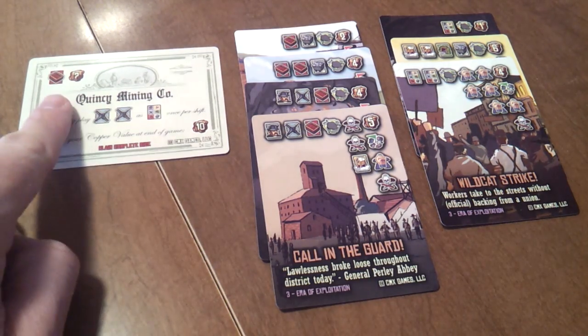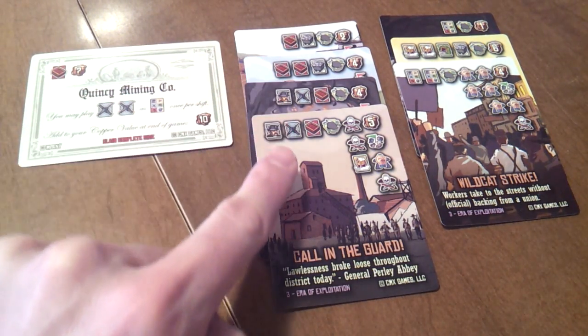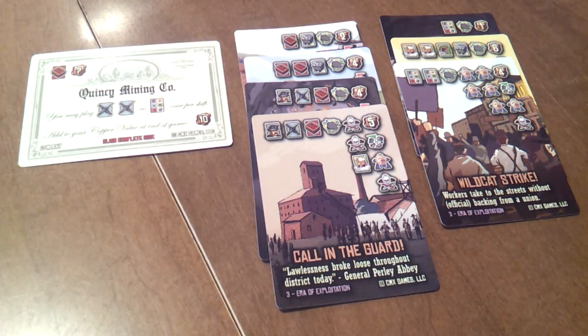In this example, your resource specialization is explosives and your resource specialization score would be 5. If 5 is the highest or tied for the highest among all resource specialization scores, you would add 5 to your copper score.